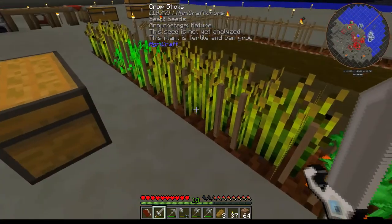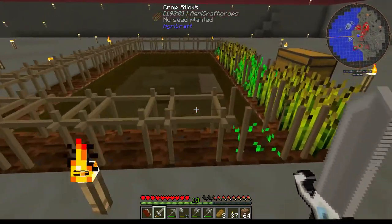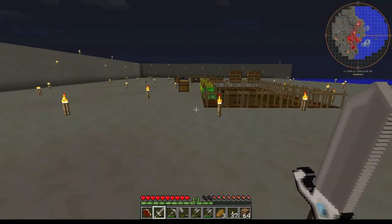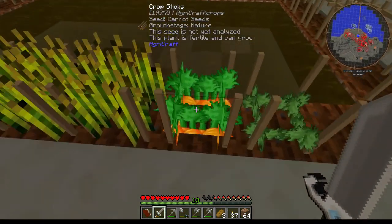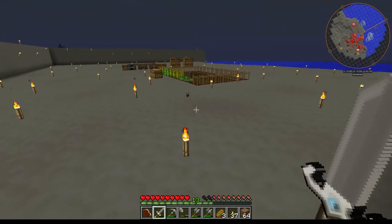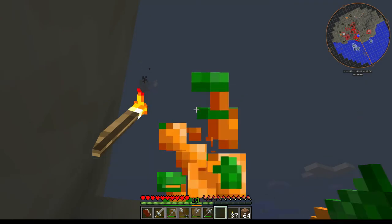Strength means weeds won't overgrow your crops. There's also growth speed and how much it produces. Right now my crops produce one — if I harvest these carrots there's four but I only get one carrot. If I make it better, the highest you can get is four per plot of land, which is pretty good. So the three stats are: strength, growth speed, and yield.